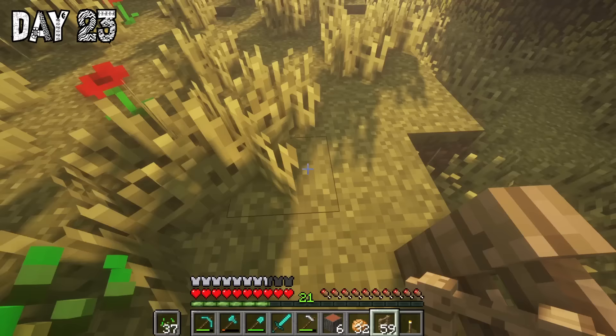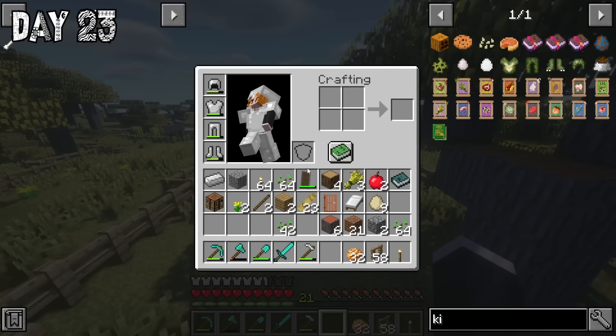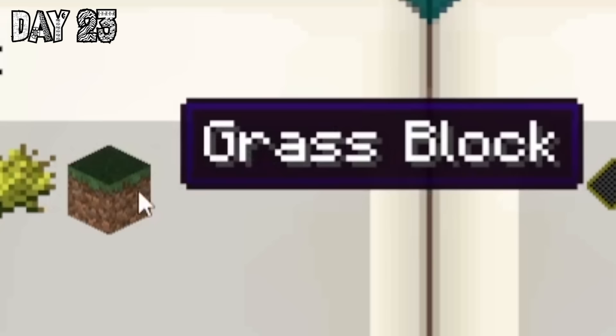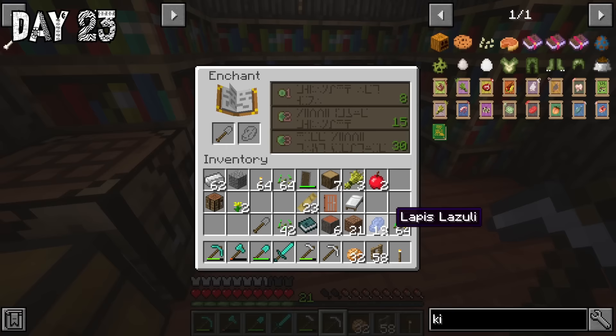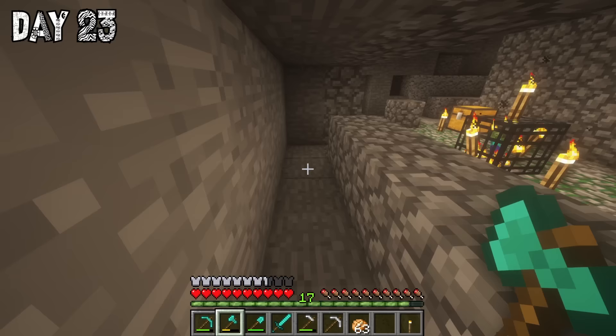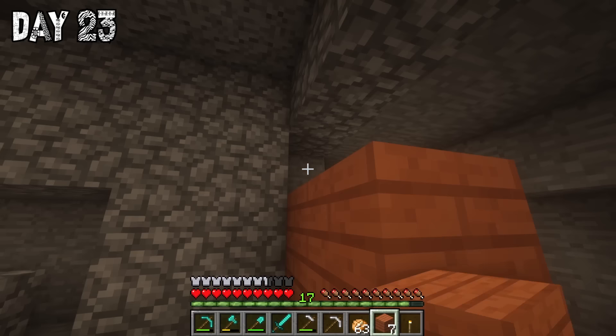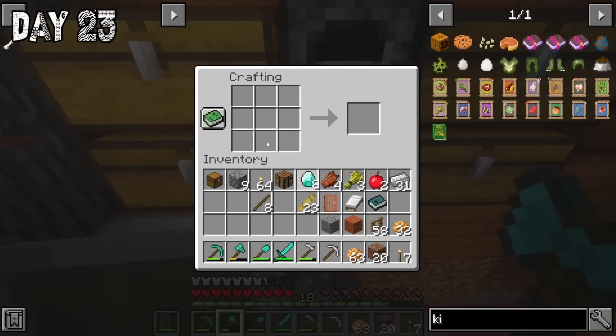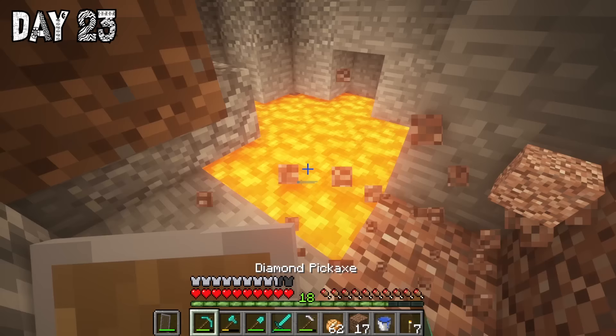On day twenty-three I made an enclosure for the wildest African animals there ever was — chickens. I went back to my enchanting table and did a bit of enchanting, just low level ones to refresh the enchantments, and finally I got silk touch. The only problem was that I was at level eighteen, so I wasn't going to go very far.